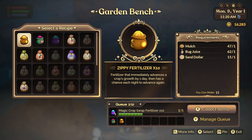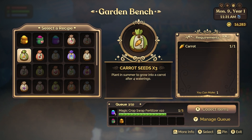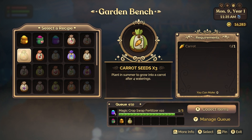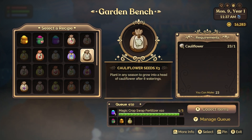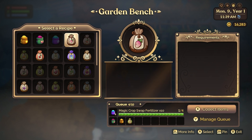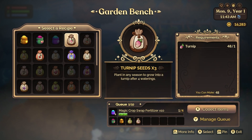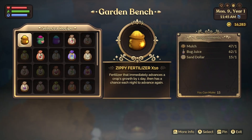Fertilizer can be really expensive if you buy it, so make sure to build a garden bench and put it near your garden. You can make all three types of fertilizer, and each time you make it, it will give you 10 fertilizer of the type you craft. The fertilizers are super easy to find the ingredients for, so I recommend never buying it, only crafting it. You can also use the garden bench to turn crops into seeds — for each one crop, you will get three seeds, which can help with seed costs and make way more profit over time.